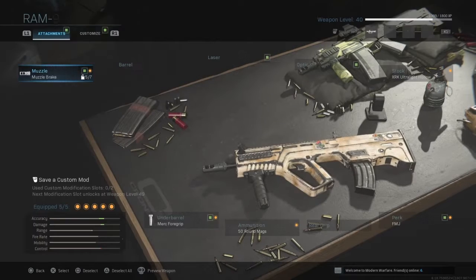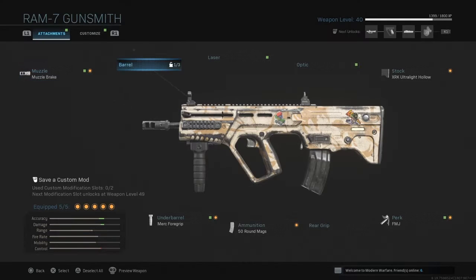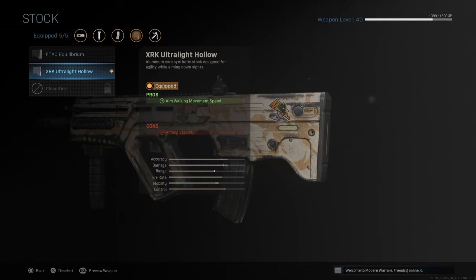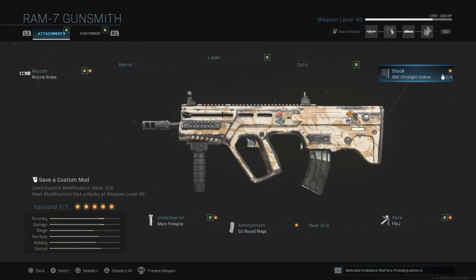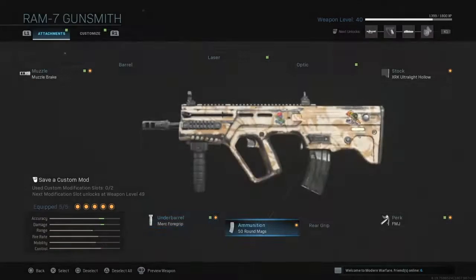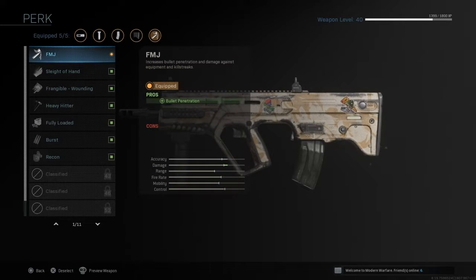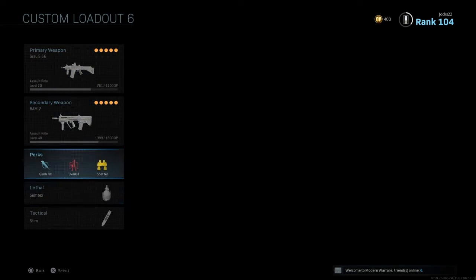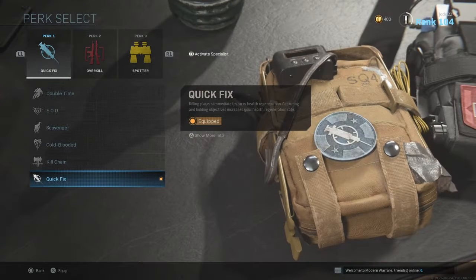For the RAM-7, I use Muzzle Brake, nothing in the top, only the XRK Ultra Light Hollow Stock, the Mark Fort Grip, 50 rounds, and FMJ. That's what I use. And then I use Quick Fix, Overkill, and Spotter.